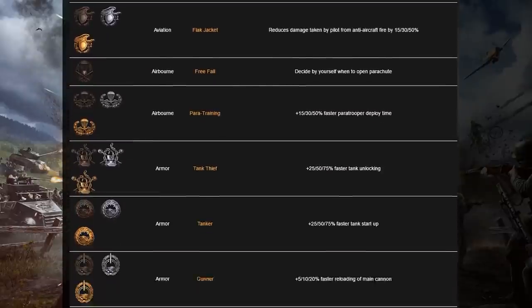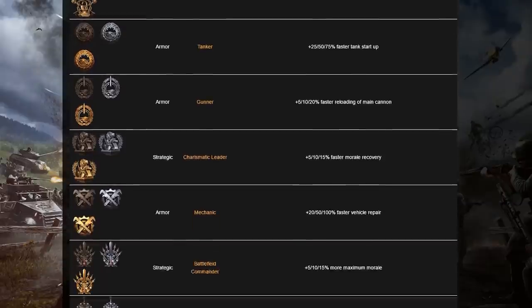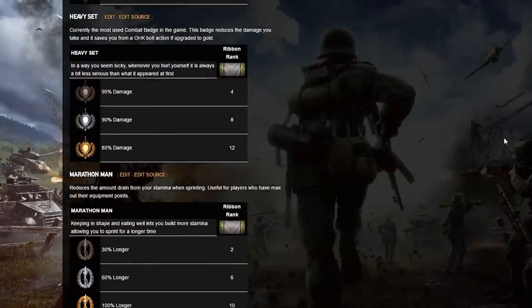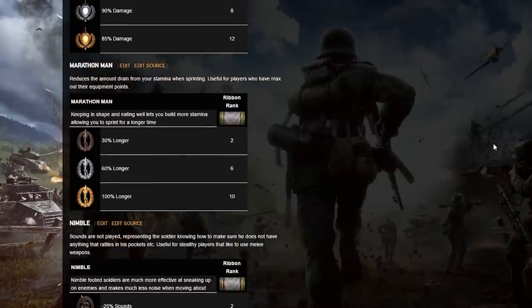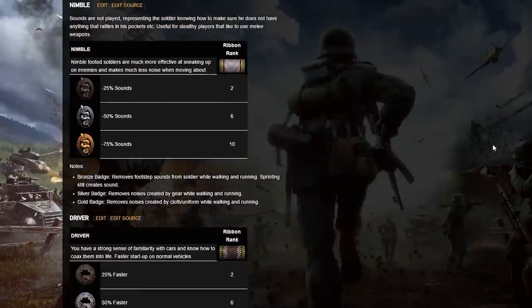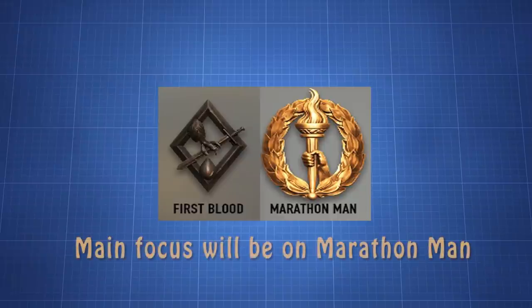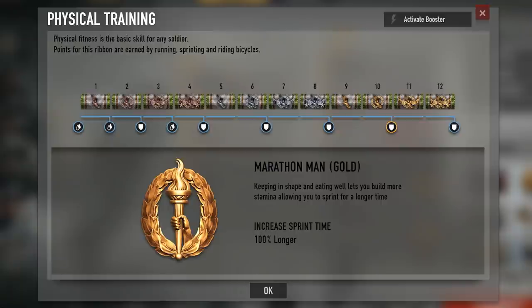Hey guys, EvilMrAlex here with the start of a new video series. In this series I'm basically going to be looking at all the badges in the game and explaining extra important details you may not know about them. For the first video I'm going to be looking at one of the most basic and first badges you get in the game: Marathon Man and First Blood, because they're both basically the same kind of badge.